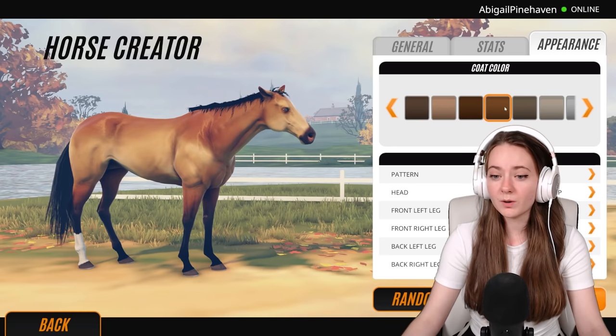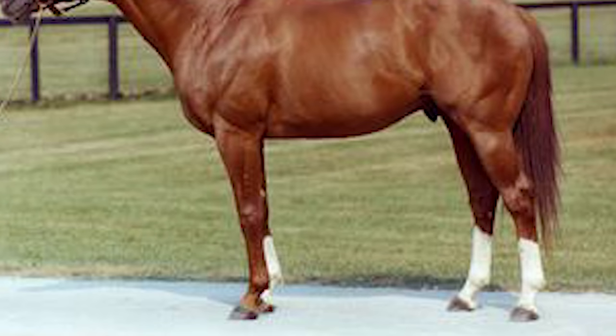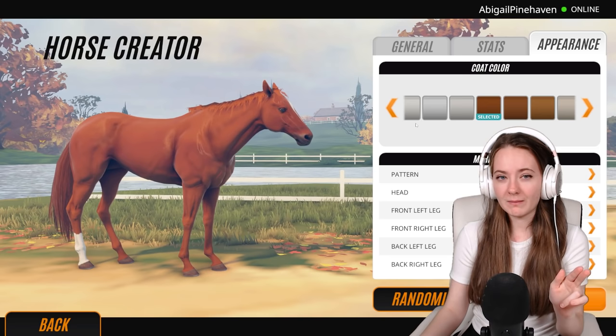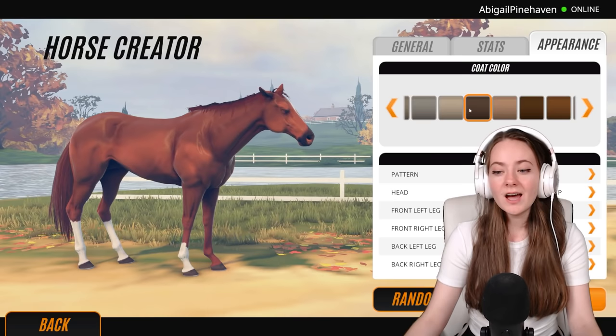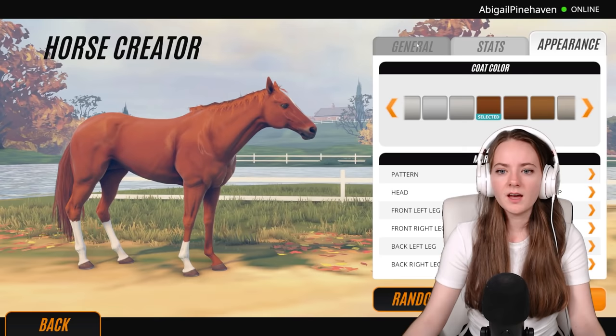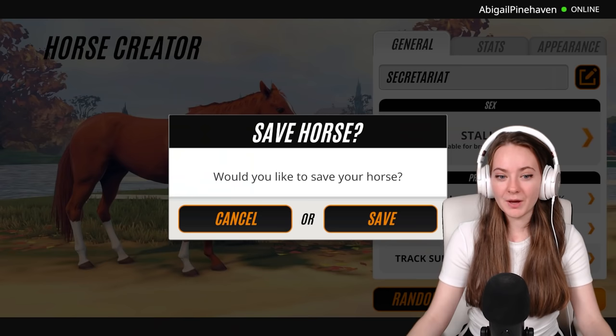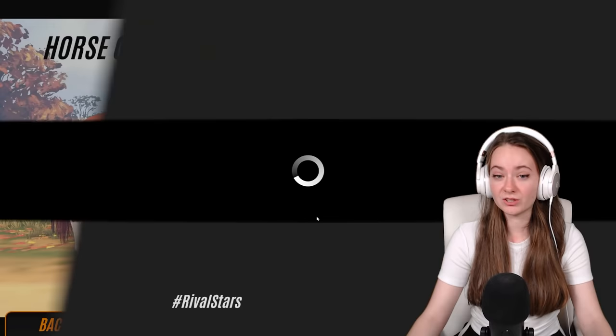There aren't a huge range of colors in Rival Stars, which I wish there was. This one is a little on the dark side but I think it's the most accurate, so I'll go with it. He actually has three socks on all of his legs apart from his front left. The coat color is a little too light — it's giving a hot tomato vibe — but it's the closest we can get. So here is our Secretariat.